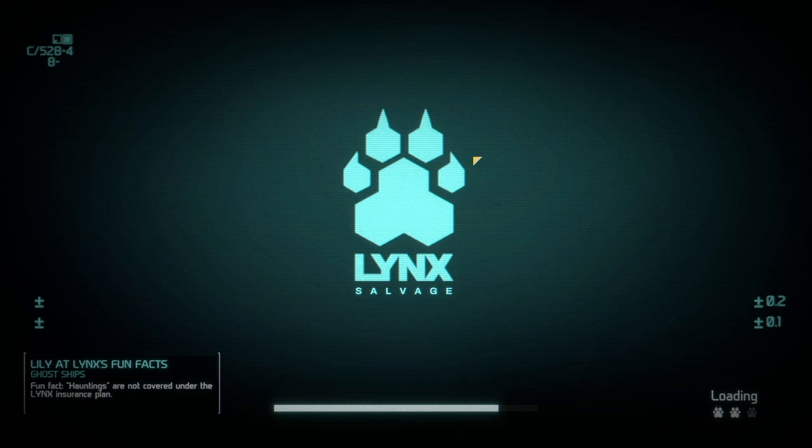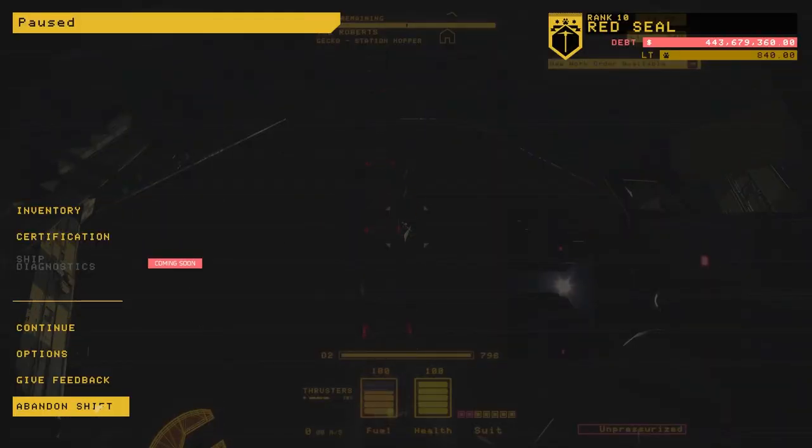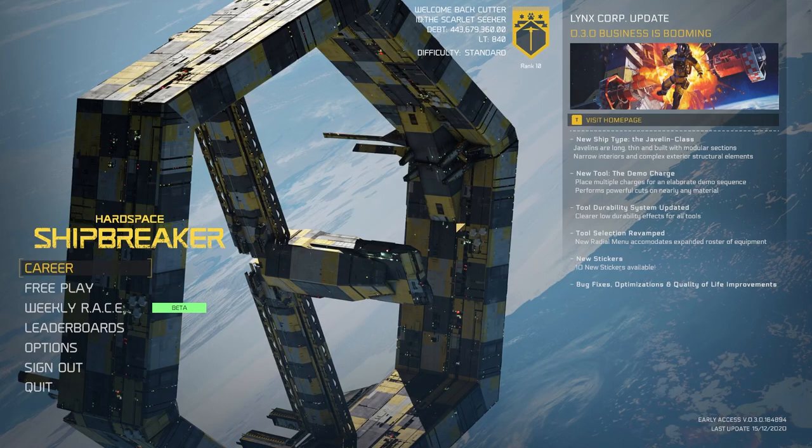To cycle through those menus is Q and R — not Q and E — apparently E selects again. Whoever's responsible, you should sack whoever's in charge of the UI control direction. But I mean, that's the tip of the iceberg with this studio.